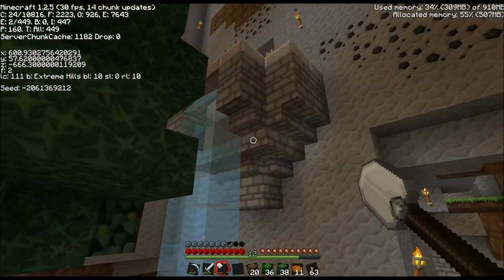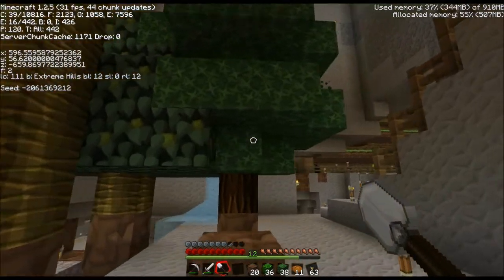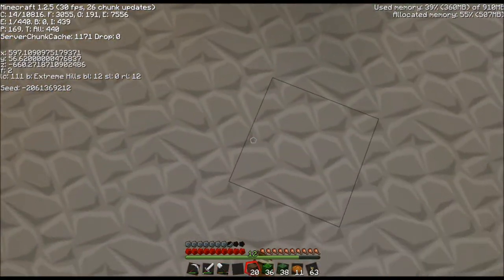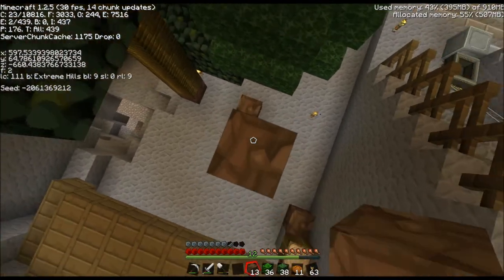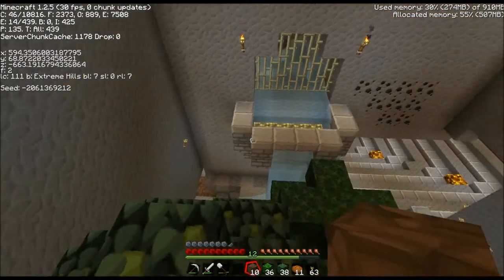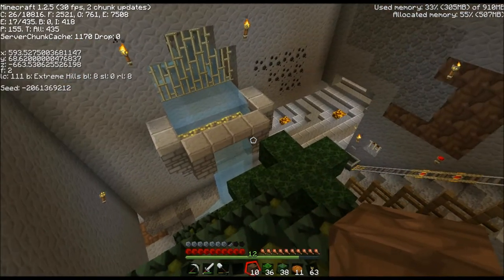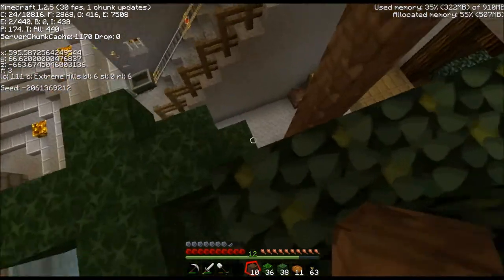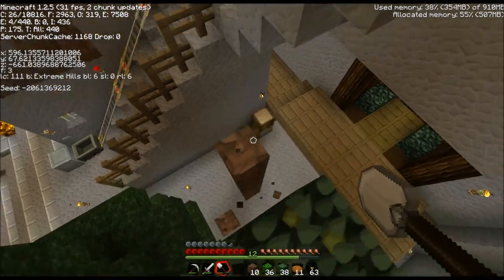I added some glowstone - you can't really see it from here. Let's see if we can see it from up here. See the glowstone in the waterfall that I added? I think it's a nice addition - it gives a little ambient light that comes through the water, so it looks kind of nice.